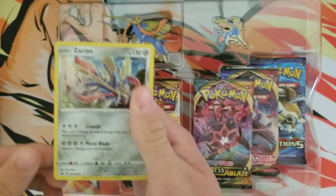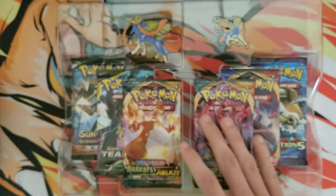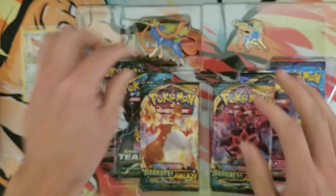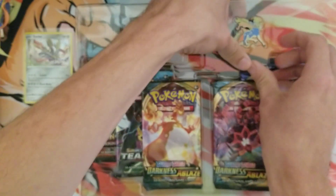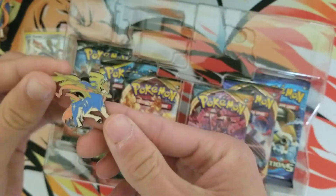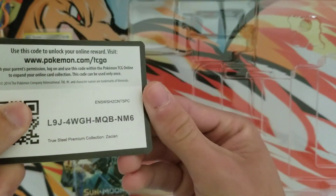There is the promo card — pretty sick. You get the little figure, which is cool but I'm not super crazy about it, and then the little pin, which is also pretty cool. Let's set that off to the side. There should be a code in here — okay, there is. I'll give this away, good luck on that.